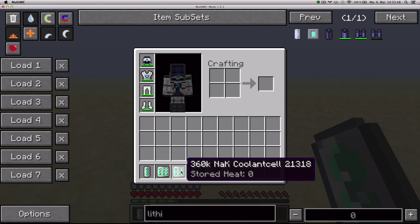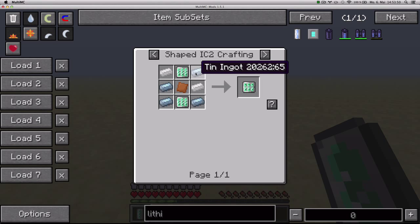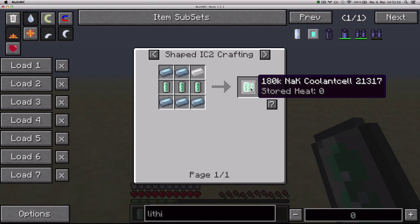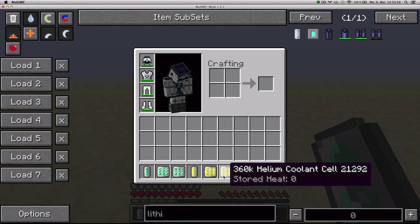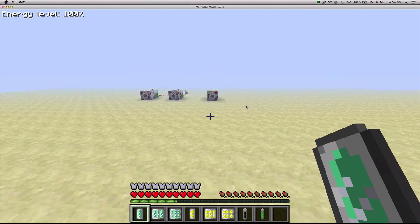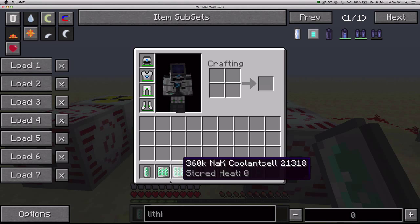Then you have the advanced versions that require dense copper plates, tin, and more tin to make the 180K versions, and the same thing for the helium ones. They act like coolant cells with that capacity.